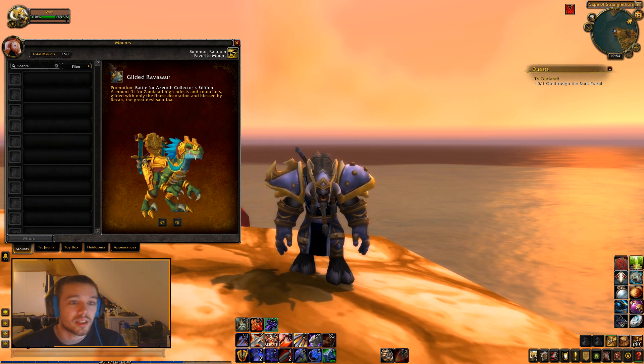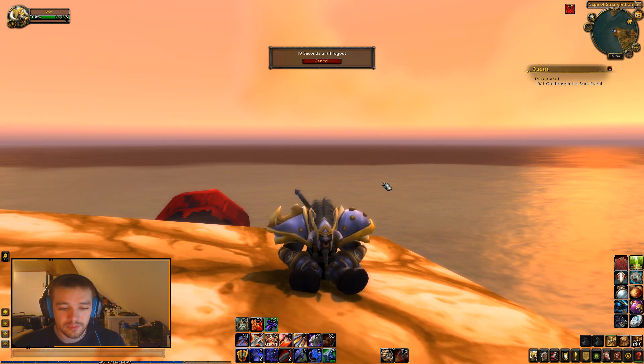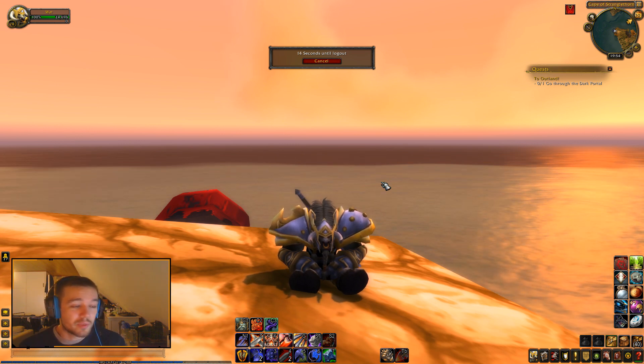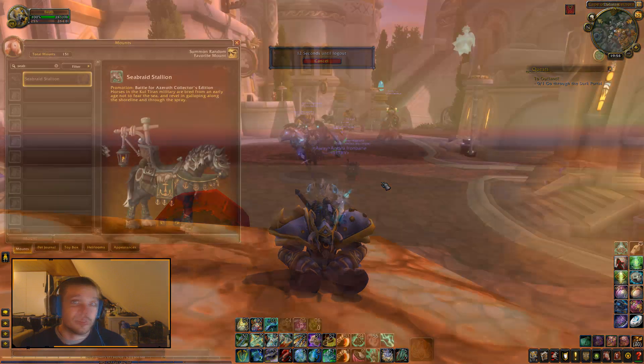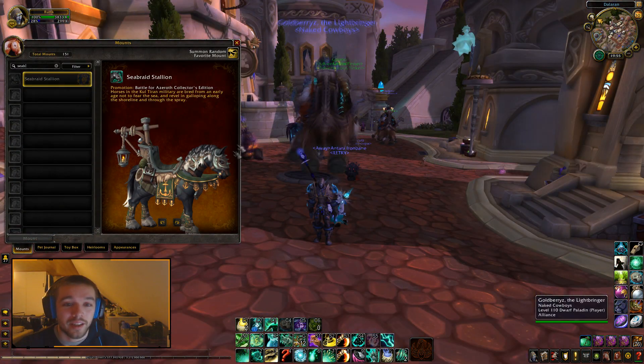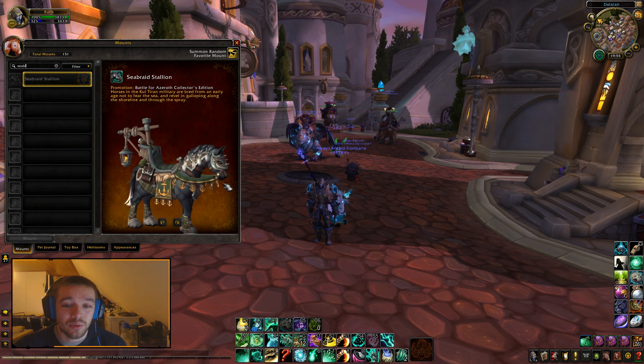The Sea Braid Stallion is an Alliance-only mount, so it requires that we are on an Alliance character. Give me two seconds and I'll be on my Alliance character. Here we go — I'm on Alliance now and I'm able to see the Sea Braid Stallion, which is what Alliance players will get.